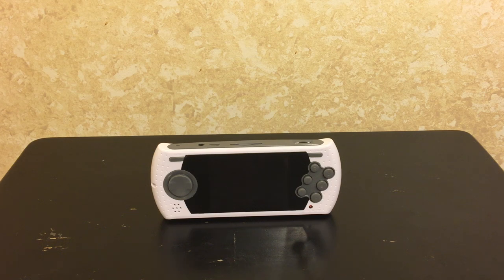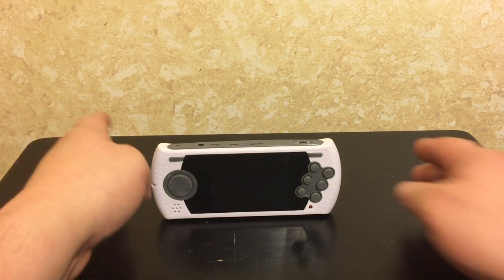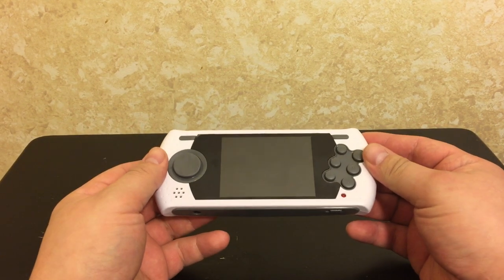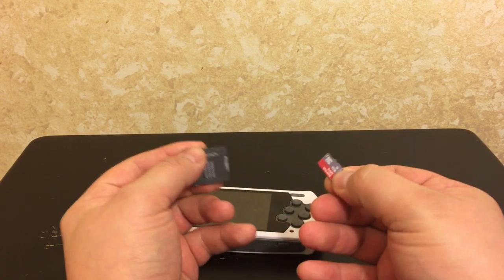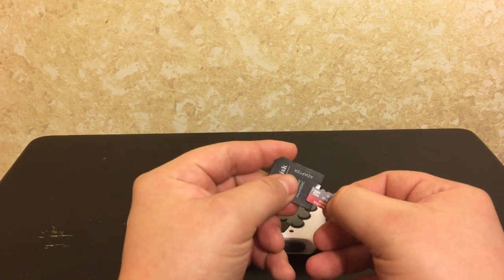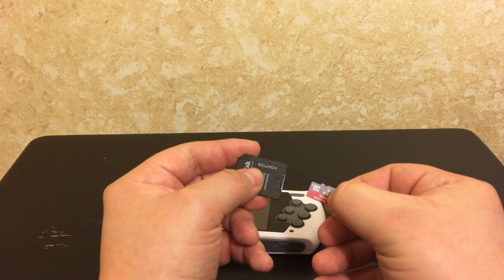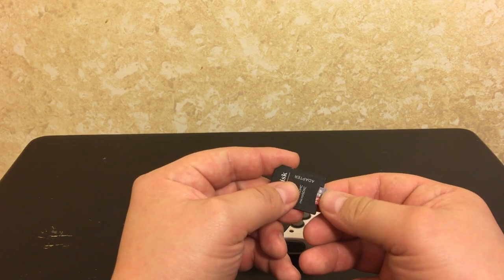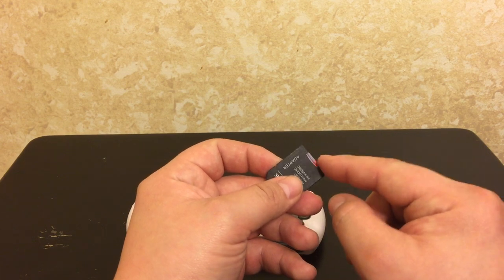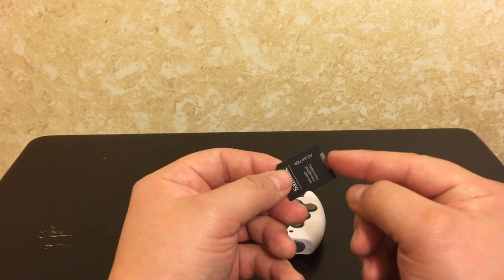Alright, so we got this Sega portable game player thing here and I'm gonna try to do the SD card thing. So I have a SD card here - micro SD in a SD adapter, SanDisk 8 gig. The only trick I guess is you got to create a folder that says 'game' on it, then you put the ROMs in.